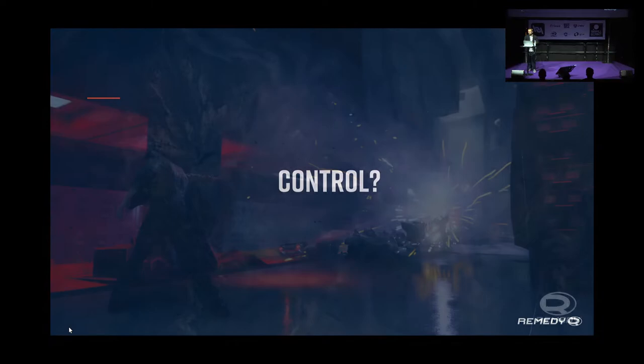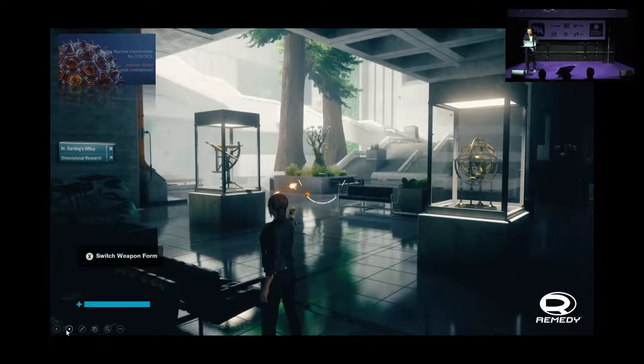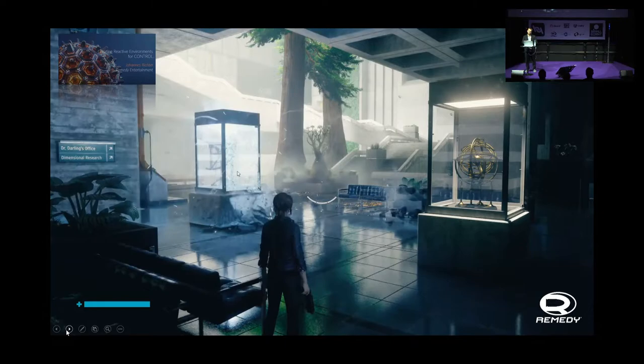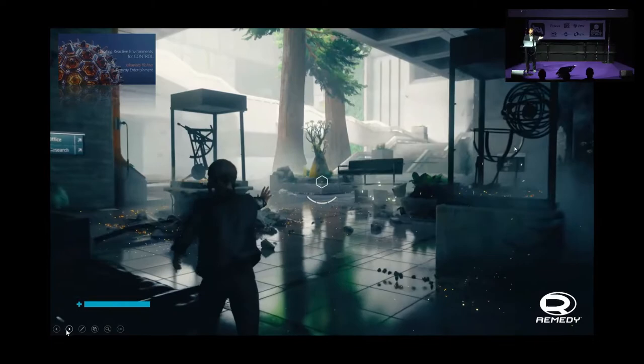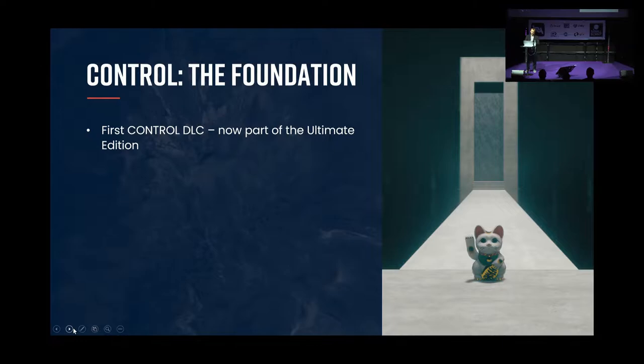Control is a third-person action-adventure featuring Jesse Faden and the Oldest House, with supernatural stuff going down — maybe known in some circles for the destruction system. There was a talk a few years back about the reactive environments. The Foundation DLC built on top of that, extending the game world a bit.